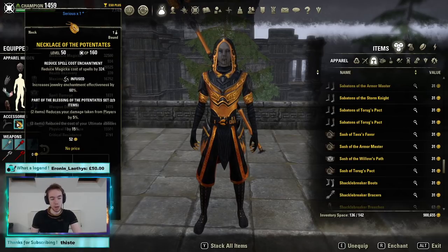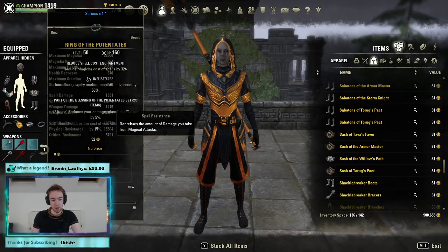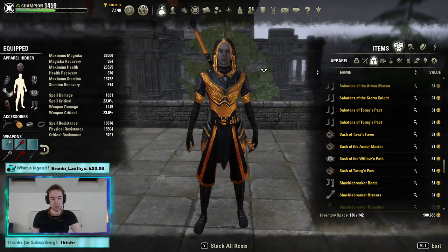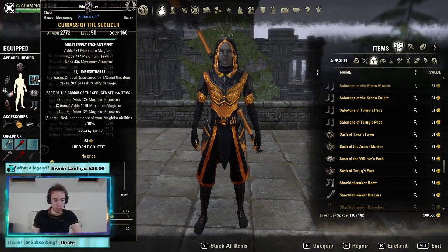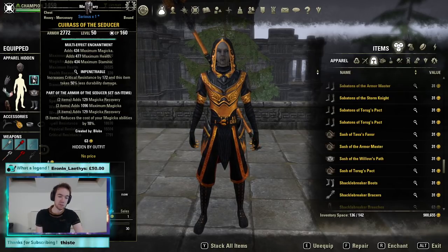To up our mitigation, we're using the heavy set we'll come to in a sec. We're using two Potentate on the front bar and four — even though the fourth piece is wasted — on the back bar. You'll see why that reduction of cost of the Ultimate is so useful in a second. Last but not least we're using Heavy Seducer. I think this is the best way to sustain right now. I've tried a lot of different sets here — I assure you, you're better off going for Seducer.